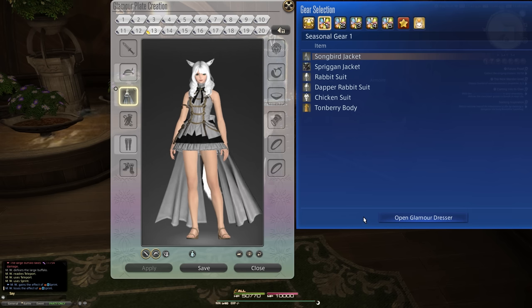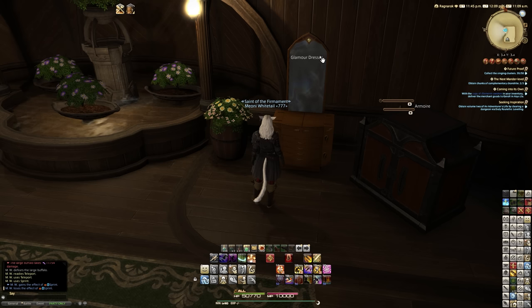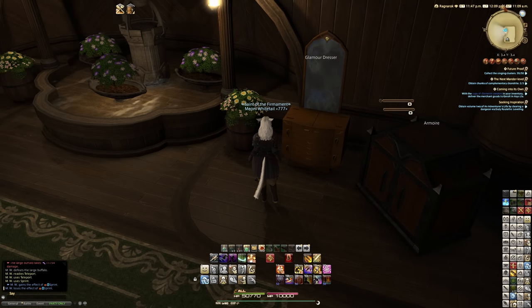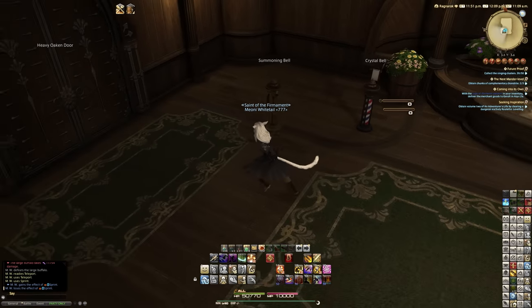One thing it does not have the capability of doing, though, is accessing your retainers. In this patch, they decided to incorporate that feature. However, they can't incorporate it into the Glamour Dresser — for technical reasons with some game limitations. Hopefully they can address that in the future, because I think the glamour system through the Dresser makes more sense since it already links to two places, but for whatever reason it doesn't link to the third.